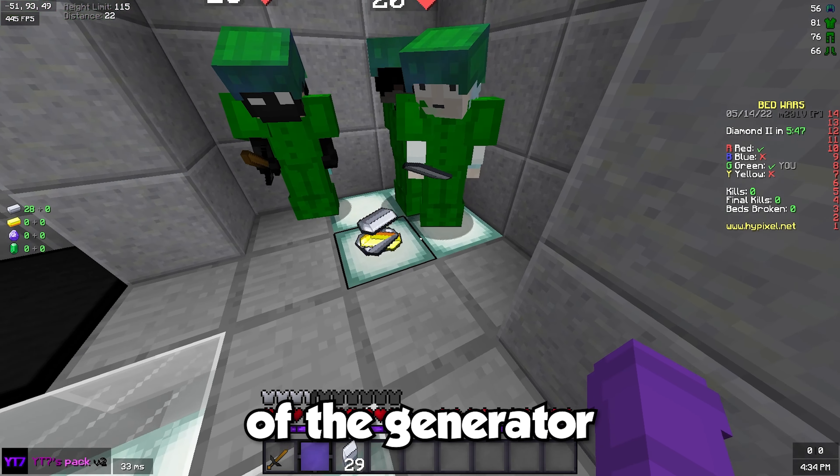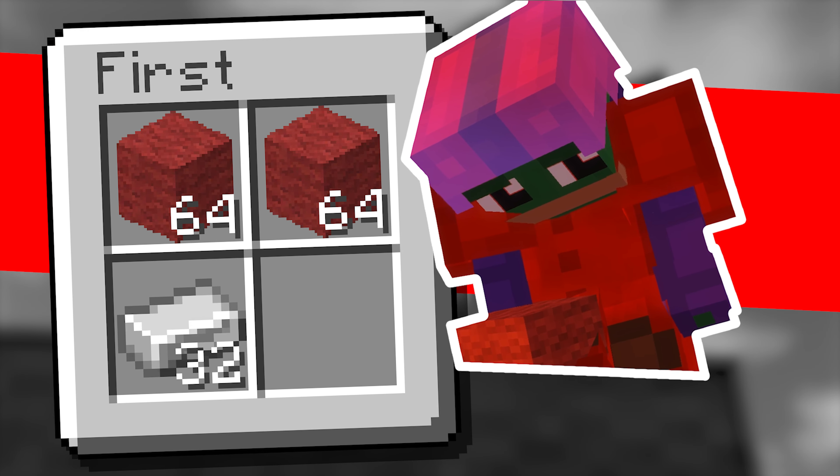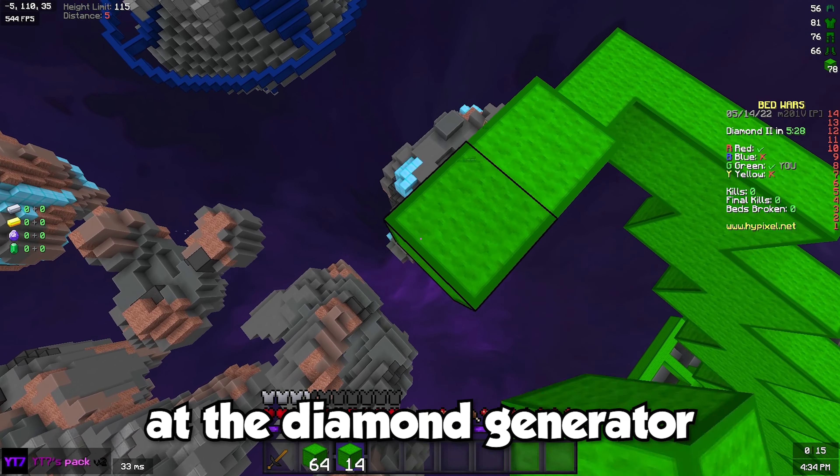The 1st stands at the front of the generator, drops their gold, and once they have 32 iron, buys 2 stacks of blocks for bridging. Normally, the bridge is 2 stacks until they hit the high limit. Some maps are different, though, like Invasion and Lectus, where you have to turn at the diamond generator.